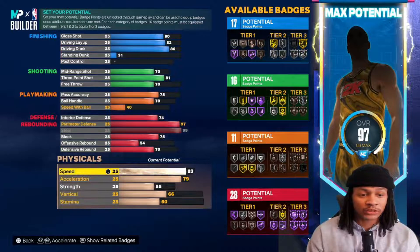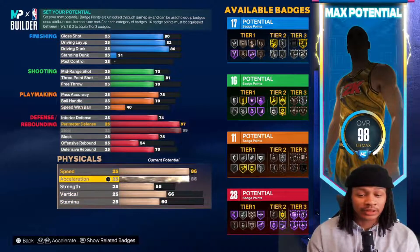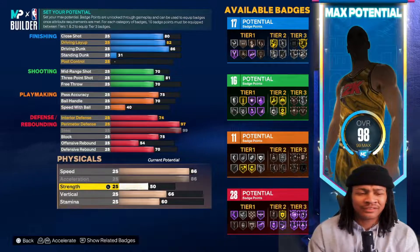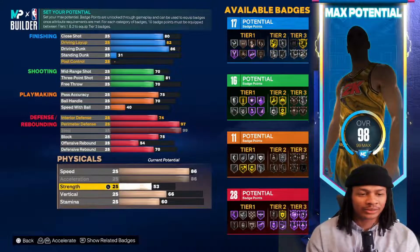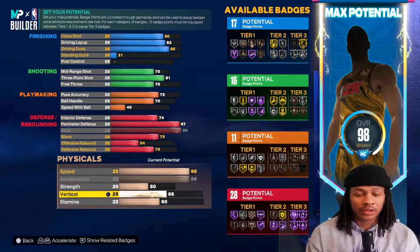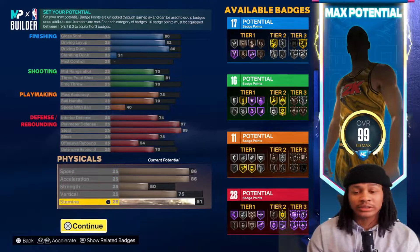You get 28 defensive badges right there without the plus four - that's pretty crazy. Speed is 86 which is more than enough, so with the plus four it's really 90 speed, same for acceleration. Strength is 50 - that's fine, you don't need to be 74 strength. A lot of people used to use 30s, 40s, 20s, so 50 is way more than enough. 75 vertical to get all the contact dunks with the 86 driving dunk, and the rest goes into stamina.